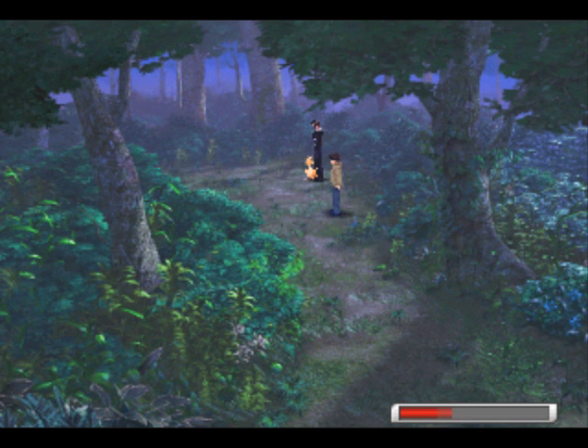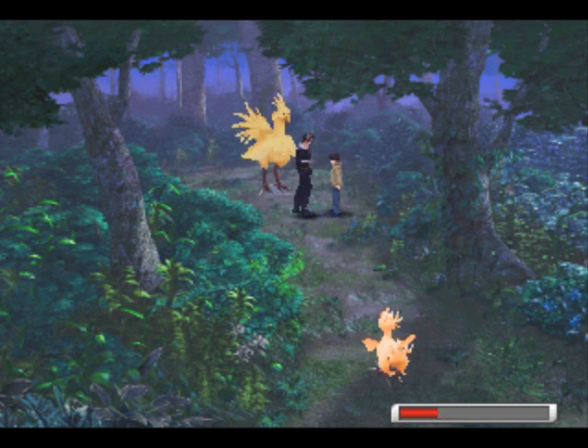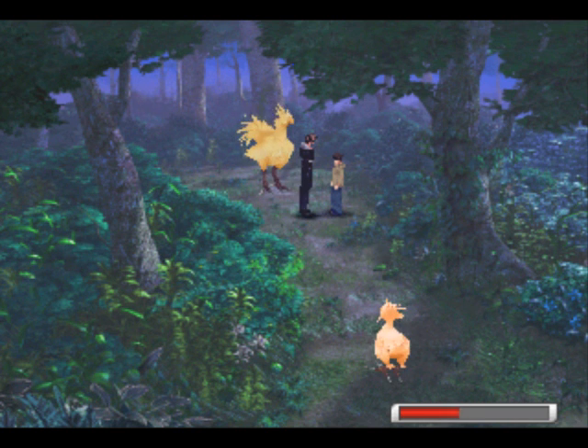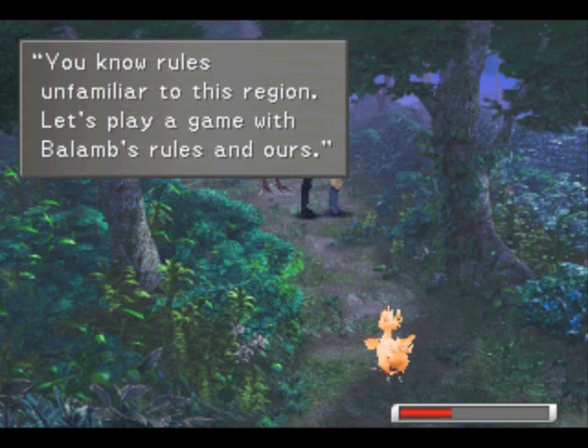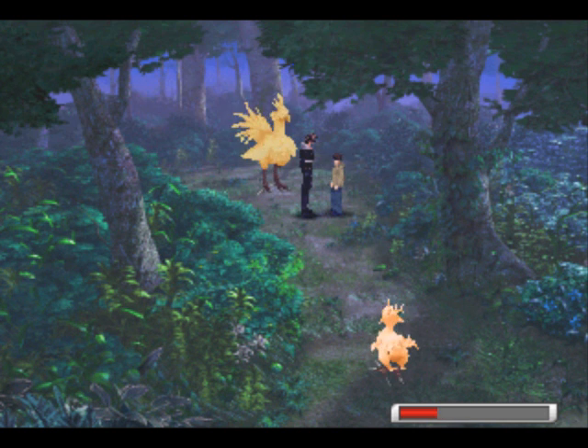Talk to the baby chocobo. If there's only one in the area, the mother chocobo will come out worried about the lonely baby chocobo. Now for the next part: if you want to keep the mother chocobo to ride on, you can use it to ride right now, but then it'll just run away and you'll never see it again unless you do this all over again. So what we want to do is find a hidden treasure around here. We have to press the square button to challenge him to a card game to find the treasure in this particular forest — you have to get him to move out of the way because he's standing right on the spot where the treasure is.